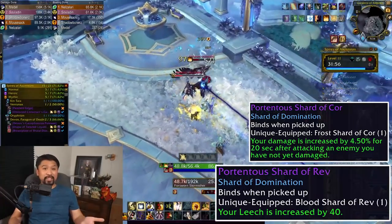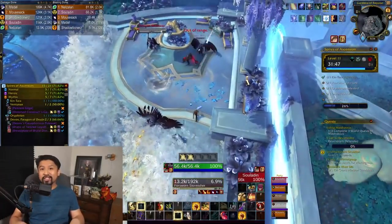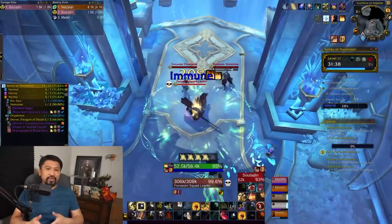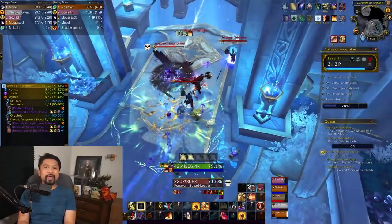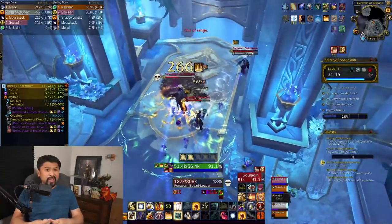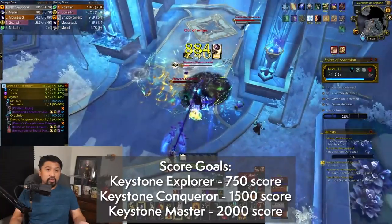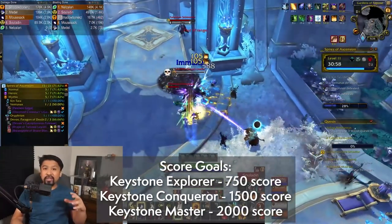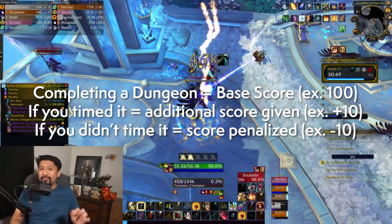New to 9.1 is the Mythic Plus score, and to a lesser extent valor points — which came in 9.0.5 but you probably didn't care outside of alts. Now valor gets a chance to shine. There are three major gearing milestones tied to the score: Keystone Explorer requires 750, Keystone Conqueror requires 1,500, and Keystone Master requires 2,000 points. Reaching these milestones allows you to upgrade mythic dungeon gear with valor points.